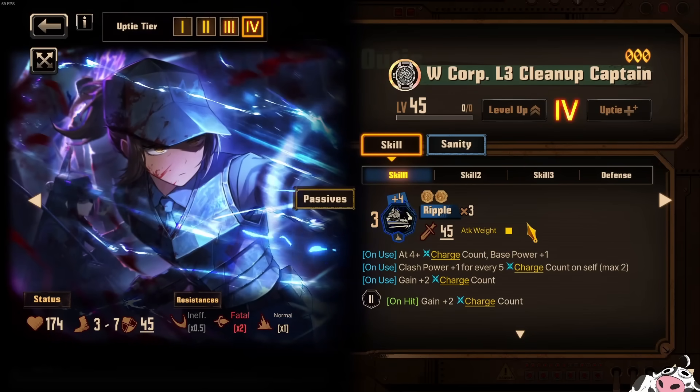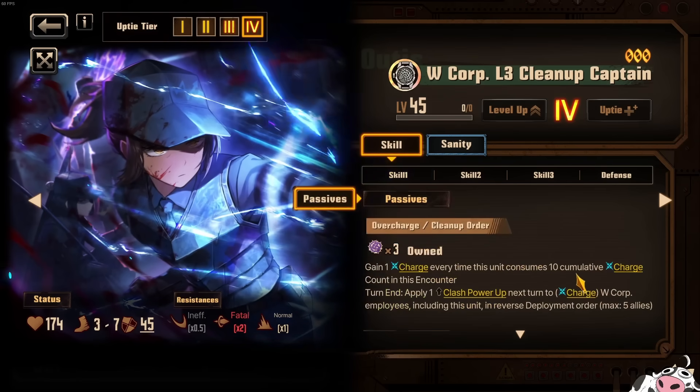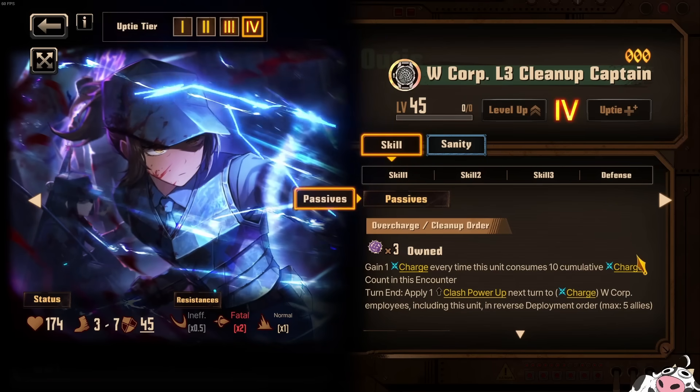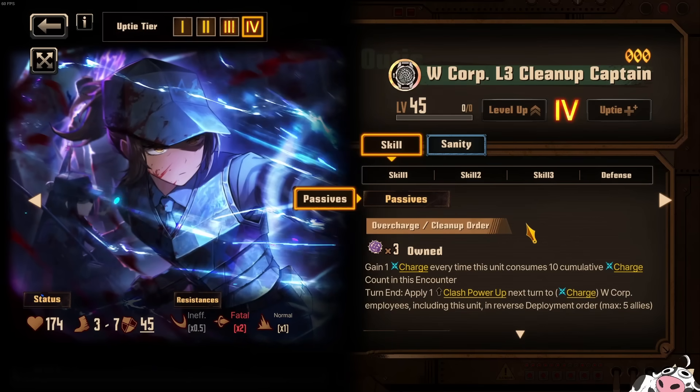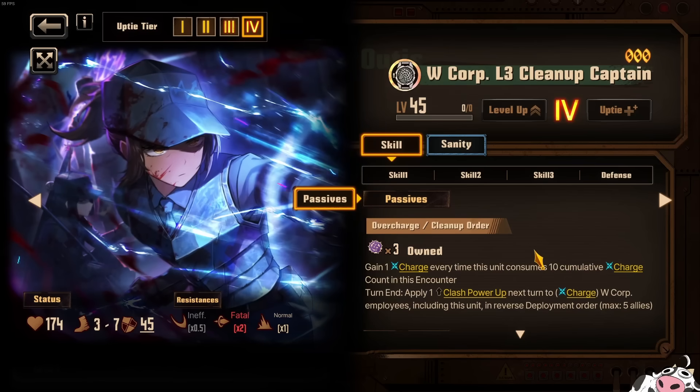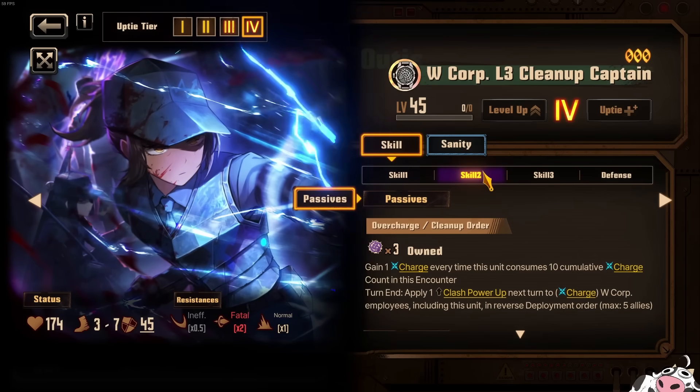Moving on to W Corp Otis. Why do I think she needs an ego in order to work? It's because of this passive: she gains 1 charge potency every time she consumes 10 charge count. That means she gains 1 potency for essentially 1 mind width. This is really really bad and will require an insane amount of charge count gain or charge potency gain somewhere else. Since charge potency is so new, I feel like they're going to release an ego that makes the charge potency gain a lot better. So let me talk about her charge count gain first.